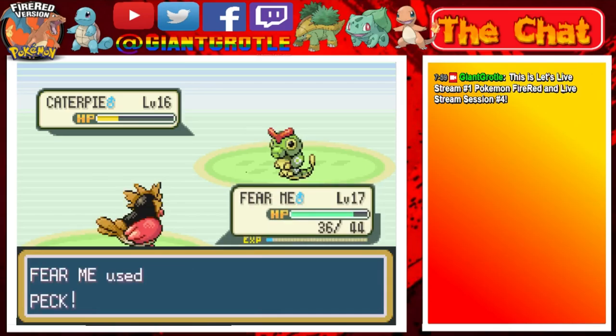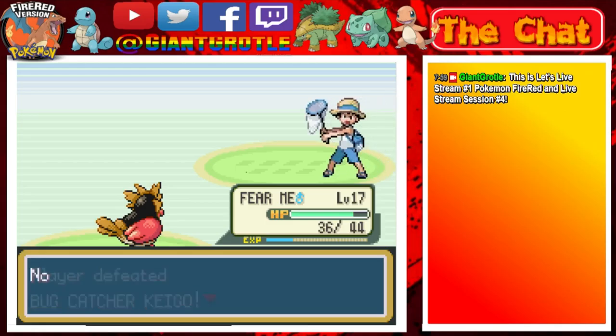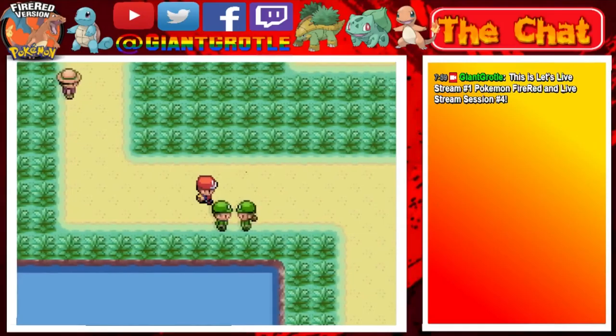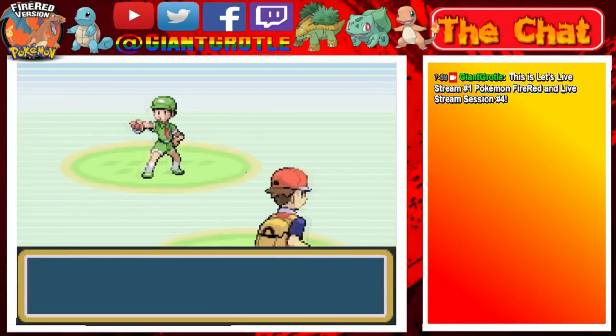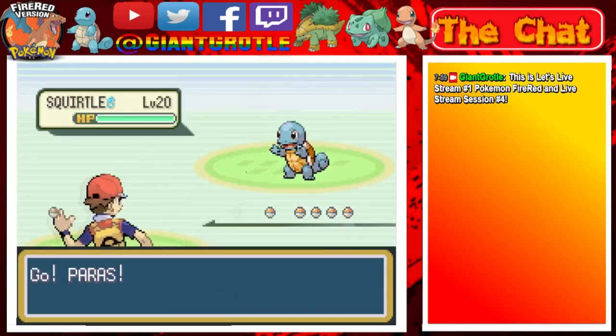Fear Me should go to level 17 - there we go, awesome. There's one more Pokemon - it's a Caterpie. I'm bad at guessing sometimes with these upcoming Pokemon. One more Peck should do it and we're done with this battle. I think this person right here is a Camper and he'll have a Squirtle - let's talk to him. He has a Squirtle, I was right. It's level 20 - this one's level 20.